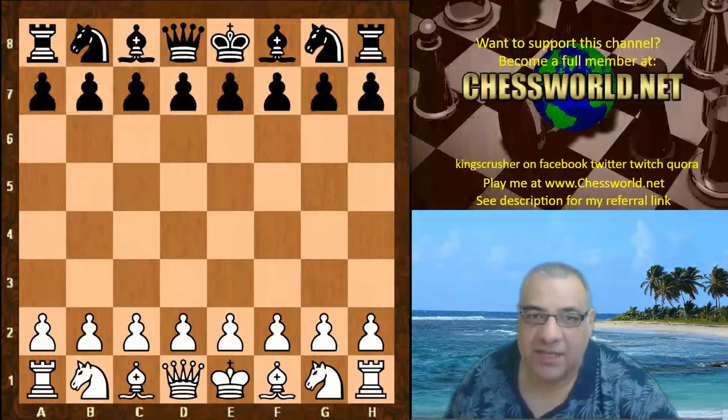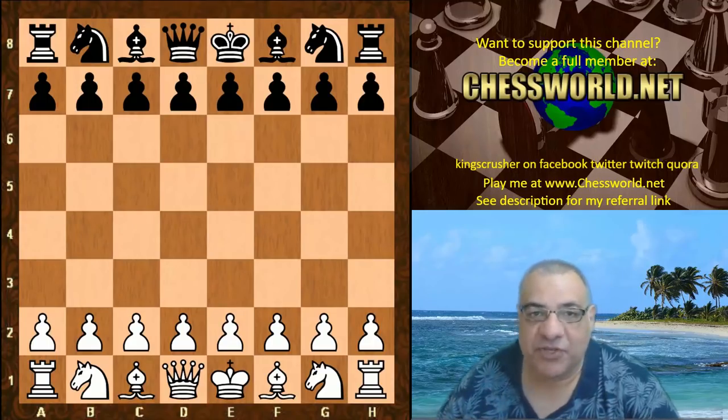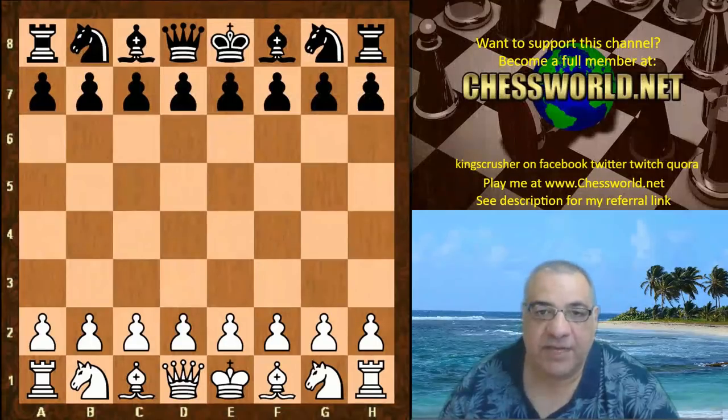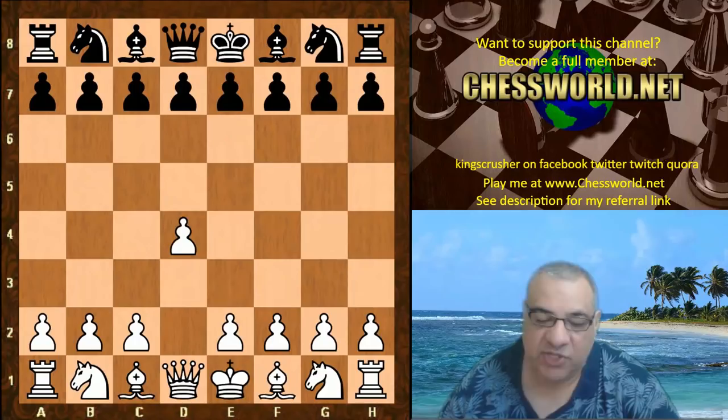The 43rd Olympiad is being played in Batumi, which is the second largest city of Georgia, located on the coast of the Black Sea in the country's southwest. There's more information and variations in the pinned comment of this video, so you might want to check that out.